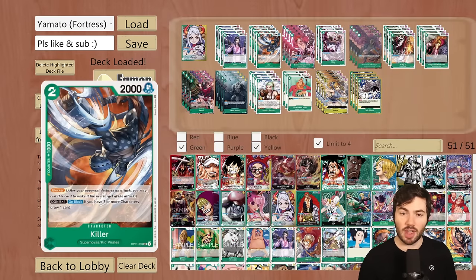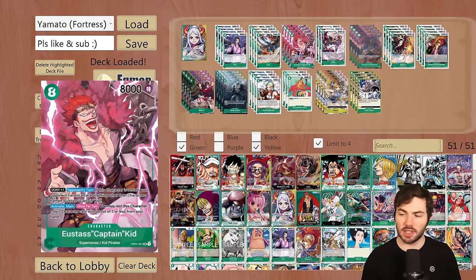Oftentimes you will have a board of blockers in front of an 8-cost Captain Kid. Using this ability to draw a card is very nice, and also it's a supernova which can be found by Bonnie, which we'll get to later. Then the whole reason to play the deck is the 8-cost Captain Kid — Dawn times one on the opponent's turn. If this character is rested, your opponent cannot attack anything other than characters named Eustace Captain Kid, so your opponent can only attack into this thing, basically making your leader an 8k leader.